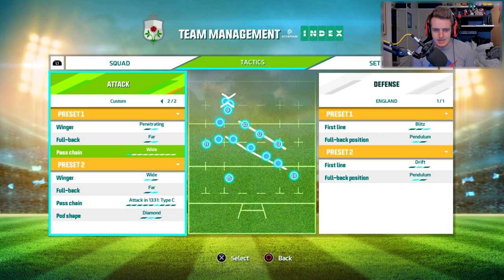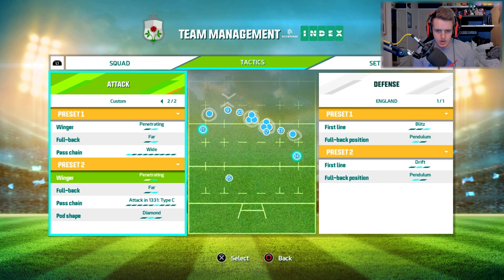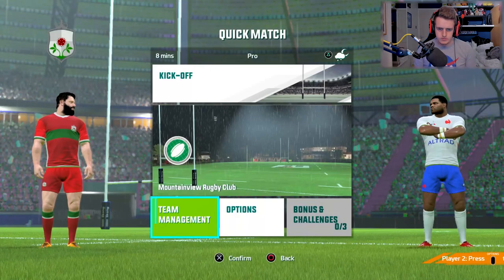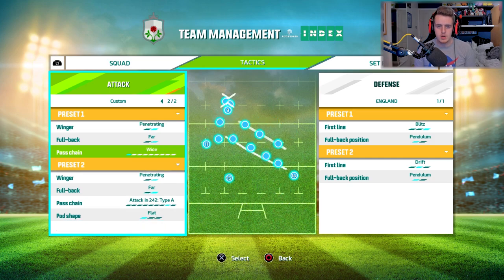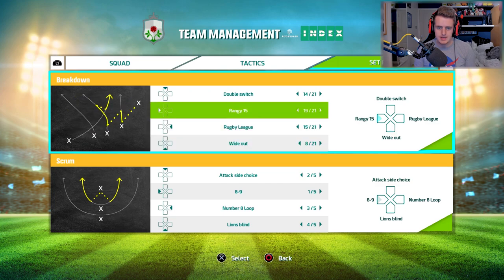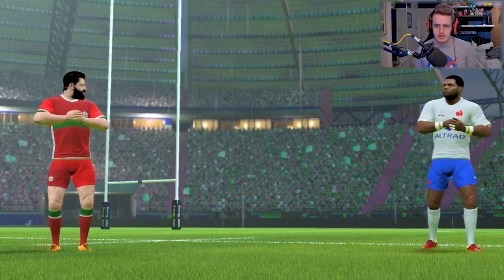Type B. Wide. I kind of want to try wide and just see how that goes. I mean I can go back if I don't like it. I like the penetrating, I like the far. We changed the pass chain so it's like an A. Yeah. Wide, I think, is what I want to go for. And in defense — pretty happy with that. And set plays — to be honest we don't use enough set plays, I might just leave it as it is for now. Pro difficulty, England versus France — the one game which I've been very excited to play.